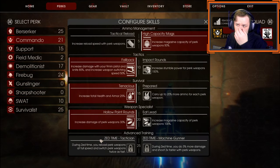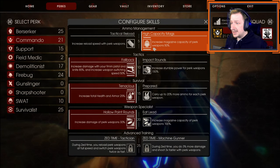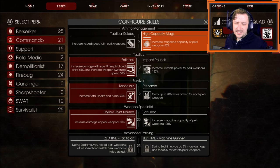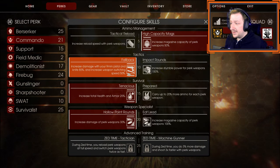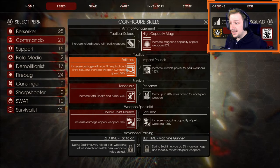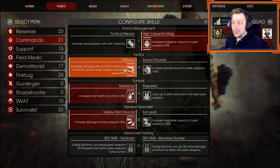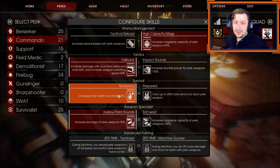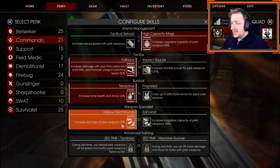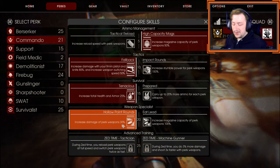The build I'm running with Commando for solo is high capacity magazines, although at level 5 you can pick either — they're both good, just whichever one you enjoy more. I'm going to take Fallback so we get more damage with our 9mm and knife, plus the weapon switch speed is really nice. Tenacity so we can stay alive longer and get an additional 25% armor at the start of a match, and then Hollow Point Round for more damage.